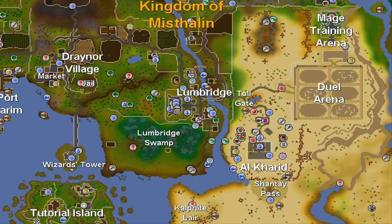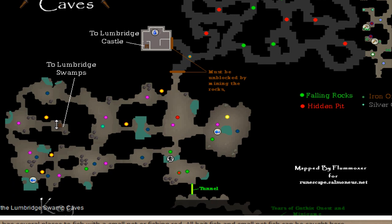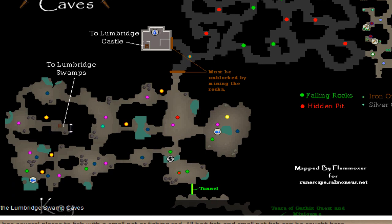Once you guys get down here, you'll end up in this spot right here. See where this ladder is — basically where my mouse is — what you guys are gonna do is head west, then south. Just follow my cursor, then head east and just keep going east until you get here. You'll see a stone to jump over — jump over the stone and go through the tunnel.